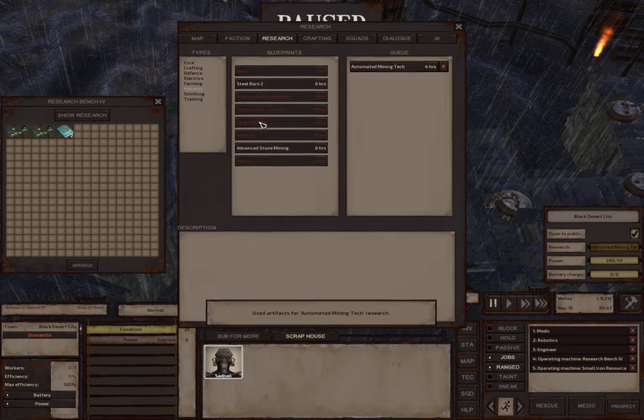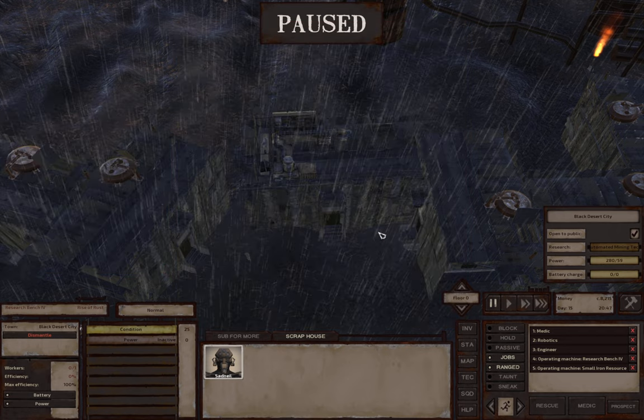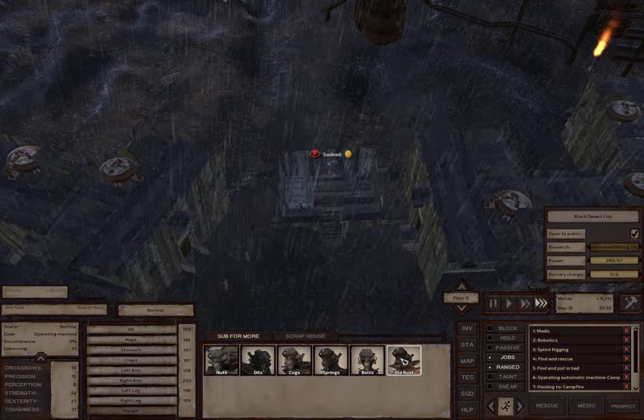Let's get him doing the automated mining tech. I don't know if I'm going to worry about advanced stone mining - don't really want to waste an ancient science book on that. We don't need to be pumping out extreme amounts of building materials. Maybe I could spend on steel bars, but I think I'd rather get the ore drill upgrade, so I'm going to save the rest of those for now. He can have his sneak back on and we'll go back to the main camp.